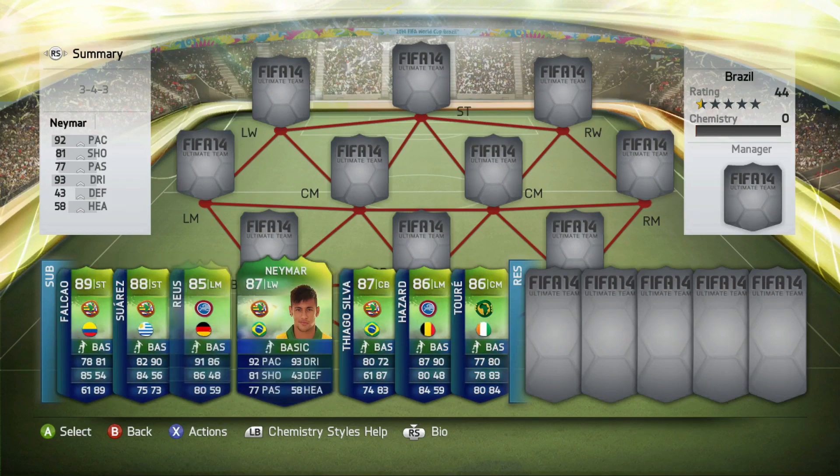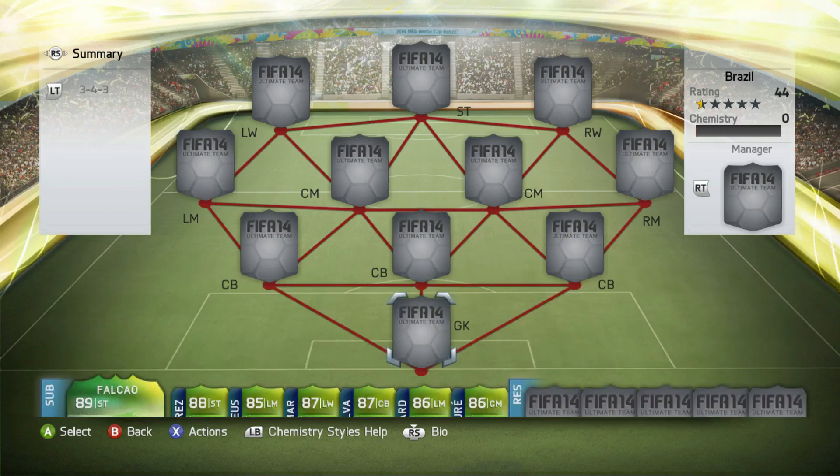So this is the bench — just random players that are pretty high rated and pretty good. But before we get into the squad, if you want to buy some Ultimate Team coins to open up some packs on the new World Cup add-on, make sure you check out ufifar.com and use my discount code EGHD. If you buy coins on Ultimate Team it transfers over to the World Cup game, so don't worry about that.